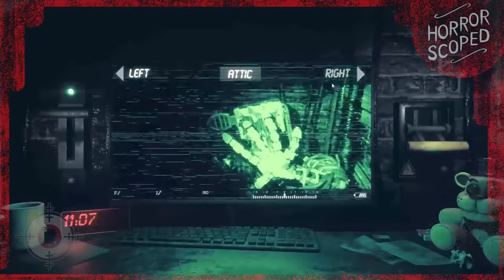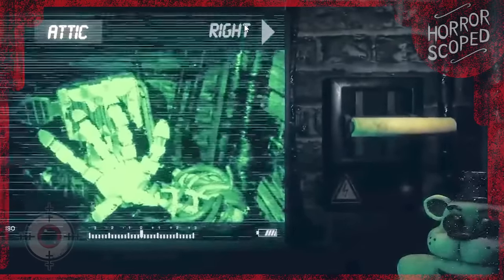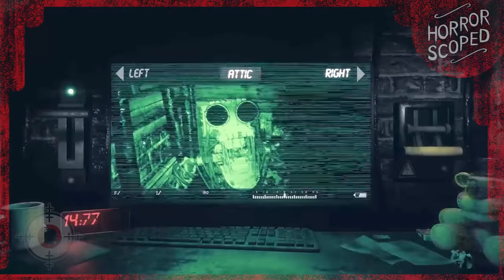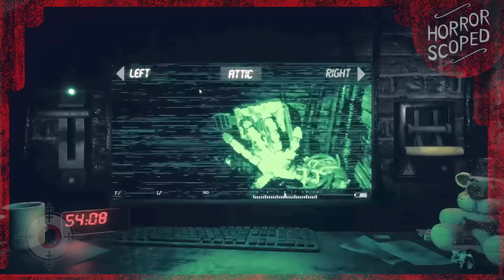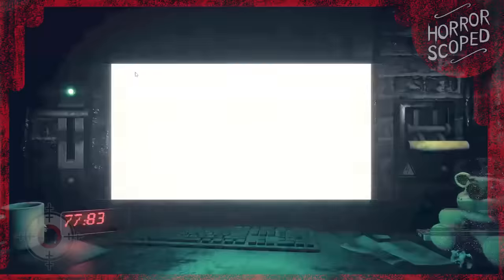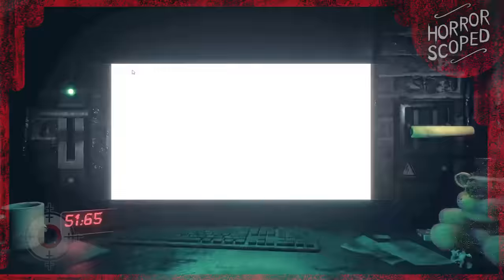Creation starts off in the basement, and to the right of your monitor is a lever that you pull to flash the camera. When you do this, Creation gets stunned - it will prevent them from moving forward and reset their phase in the room. Normally Creation has to break through a couple of different objects to get to the next room, but by flashing them you can delay this process. However, you can only flash the camera every so often, and it takes time to reset.